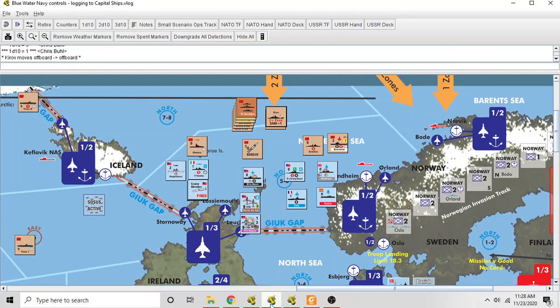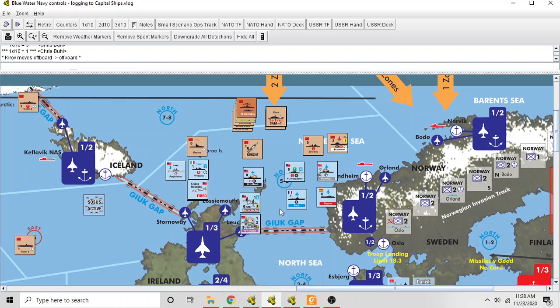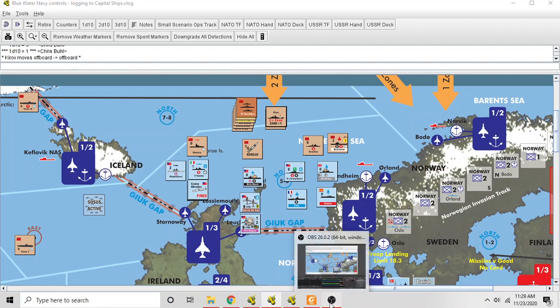Here's the Rorsat satellite — at certain times satellites can make detection rolls with a single die to try to find task forces, which is a cool part of the game. I'll talk more about satellites in the campaign game video. That's all I have on the specifics of how to play this game, which I obviously like a lot. If you have any questions, let me know. Many thanks to Stewart the designer and to Al on BoardGameGeek for watching all my videos and giving me excellent feedback to help correct my mistakes. Hopefully you now know enough to start playing, and the next video will explain why you should play the campaign game.